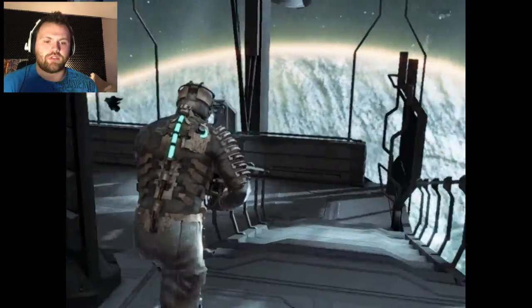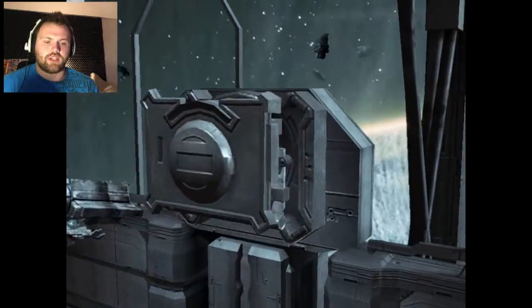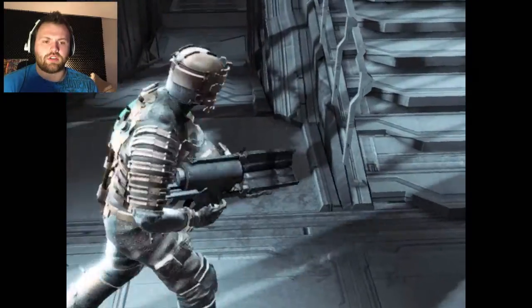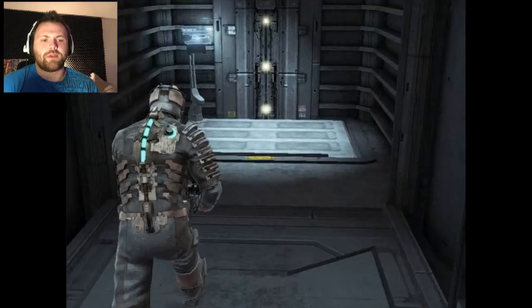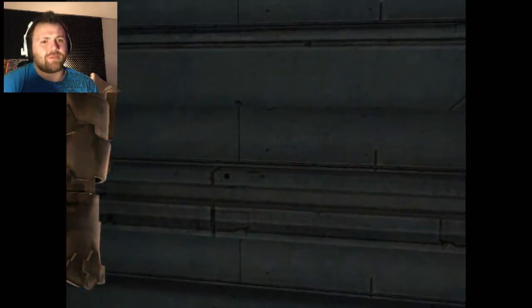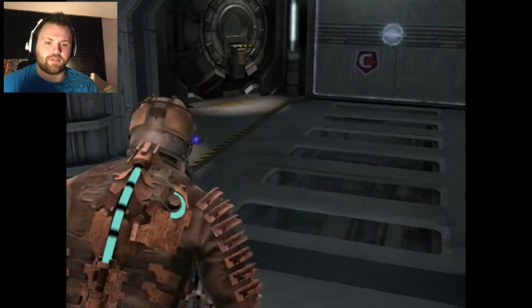I think it wants me to go down this way. Oh look, a save point — perfect! Let's save this real quick and down this way I assume. That's one really neat feature I enjoy about the game — you can just press a button and it kind of shows you where to go, everything's kind of built in. I love that feature, it's one of my favorites.